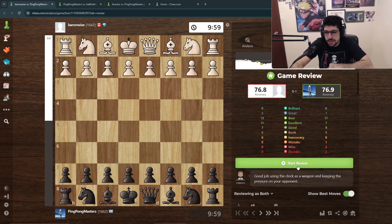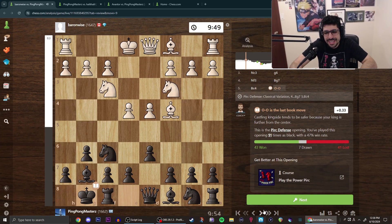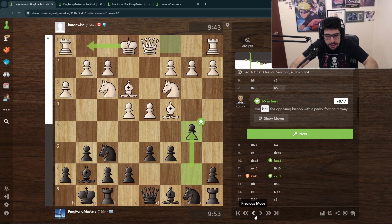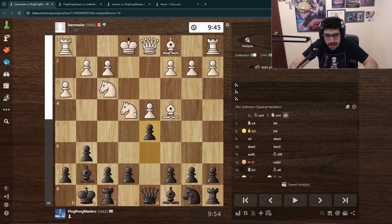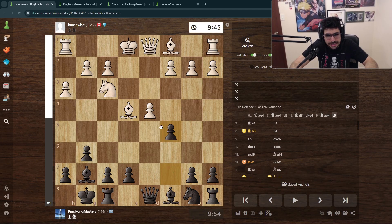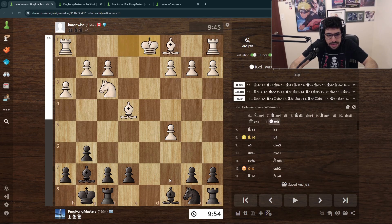This was the first game — I usually play these right after losing from the previous day. It started normally in the Pirc Defense. Here I should have taken and gotten this fork — it's a typical trick — but I didn't see it. The reason this works is because if he takes, I can probably make him unable to castle and win the pawn back later.